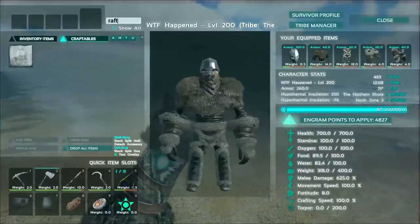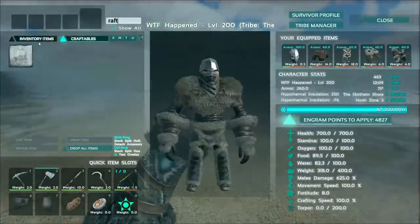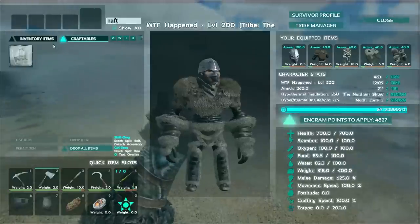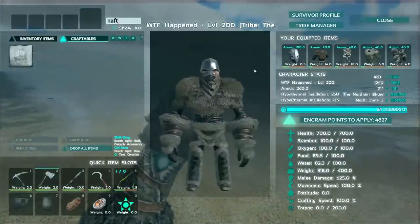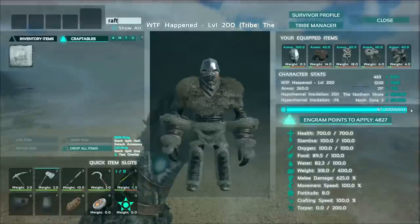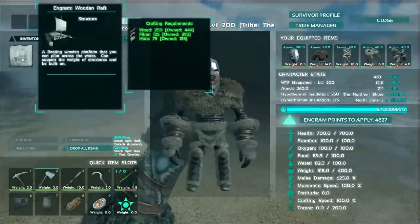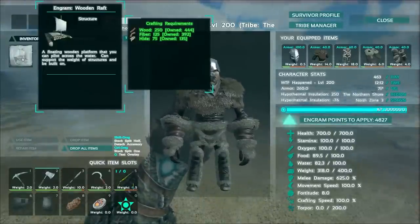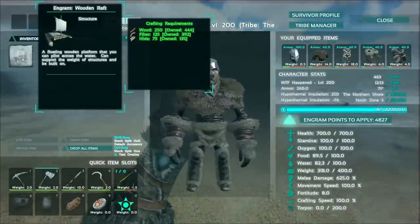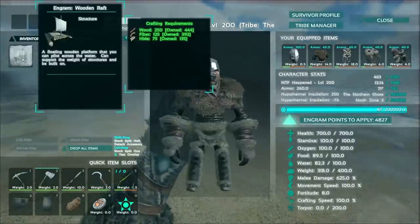You need to first obtain level 30. Once you obtain level 30 and have enough Engram points to spend — note this is a modded server, please pay attention to the Engram here, this is just for demonstration sake — as you could see, this is a wooden raft. It requires 250 wood, 125 fiber, and 75 hide, which can all be obtained quite easily.